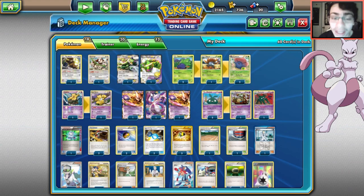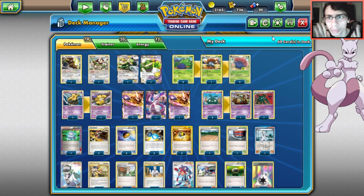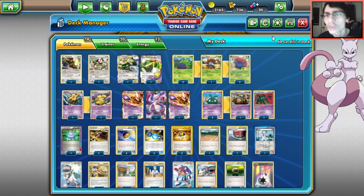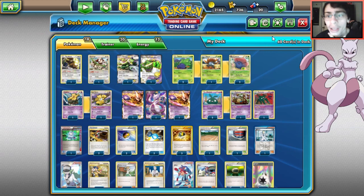I would have made a video on this sooner but Vileplume was really bugged - it literally locked out supporters as well as items. Vileplume in legacy was broken and getting abused, which was upsetting. There were Noble Victories and Triumphant tournaments, but there was a lot of Snorlax Vileplume abuse, so I had to stay away from that.